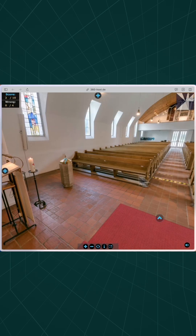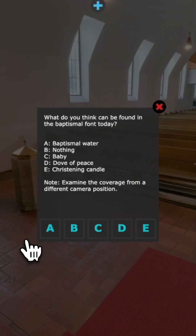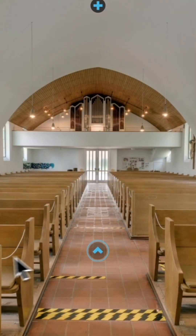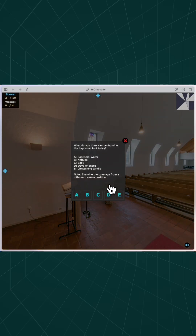This is another question that I don't know the answer to but it does give me another clue. It's telling me to go to a different angle. So I go to the next panorama and when I click this it reveals an object which is a dove, and that is the answer to this question and I get another badge.